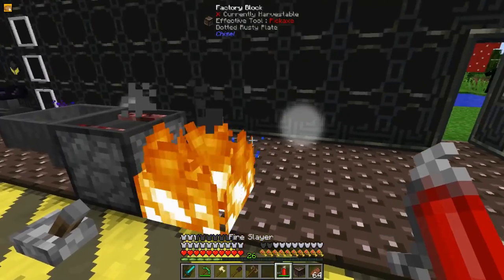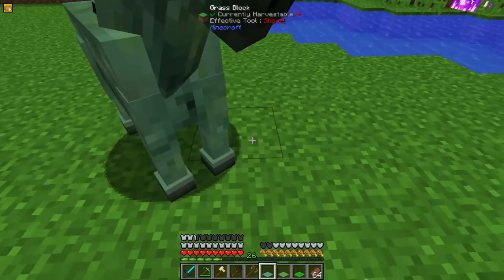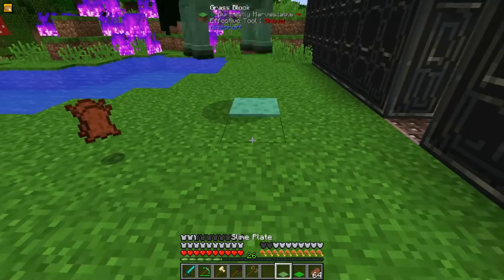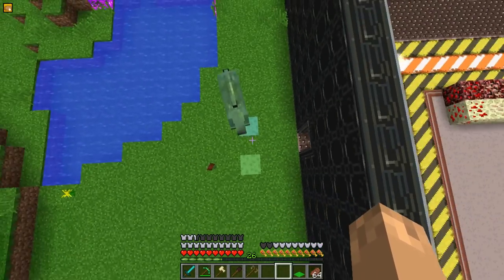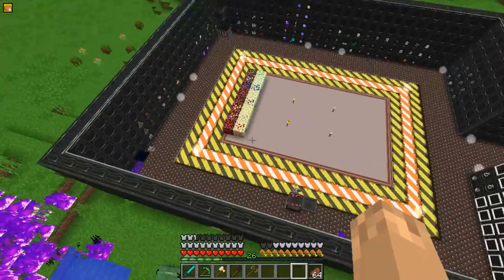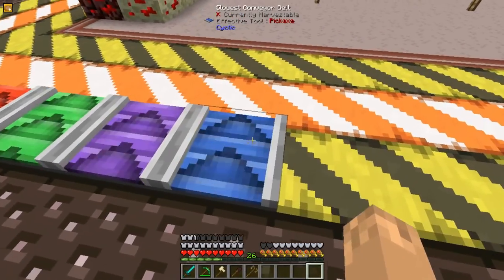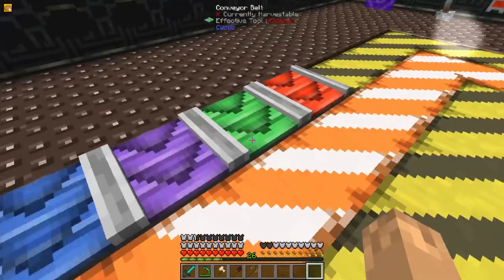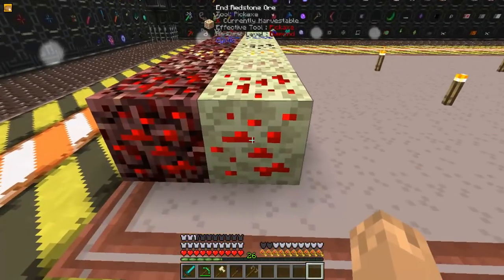The Fire Extinguisher will put out nearby fires. The Slime Plates will make you or another creature jump up. The Soft Slime Plate will do 3 blocks. The Slime Plate will do 8 blocks, which you do take damage from. And the Hardened Slime Block will do 14 blocks. The Conveyor Belts move at variable speeds: the Blue one is slowest, the Purple one is faster, the Green one is even faster, and the Red one pushes super fast.